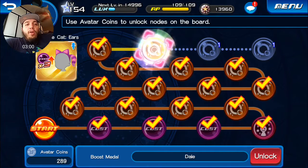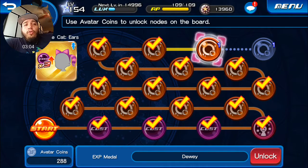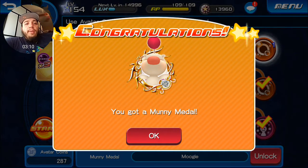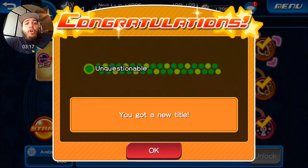You also get Huey, Dewey, and Louie six-star medals, which are the highest-tier medals for training up your other medals. And then you have a Moogle six-star which gives you around 45,000 experience, and you get a new title: 'Unquestionable.'